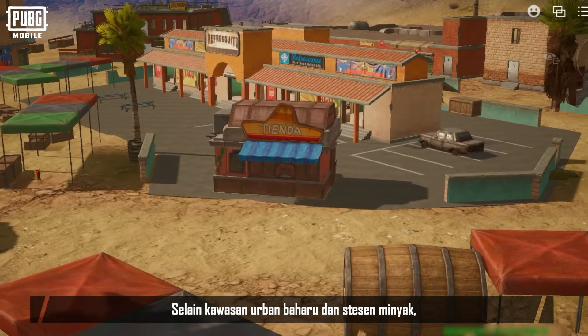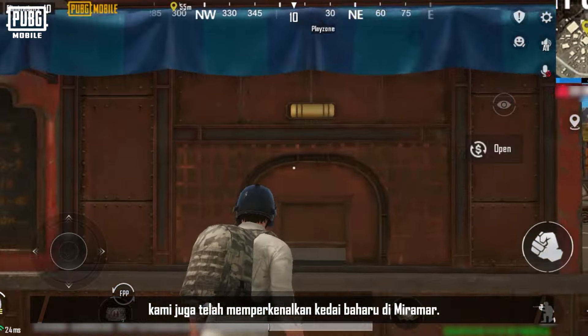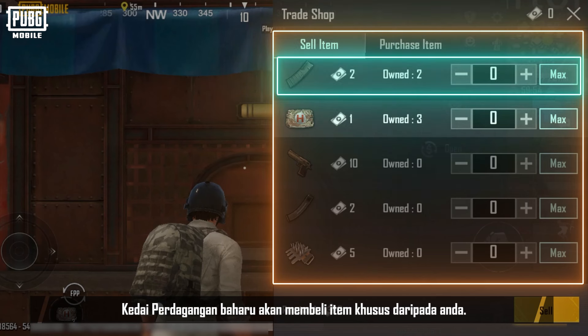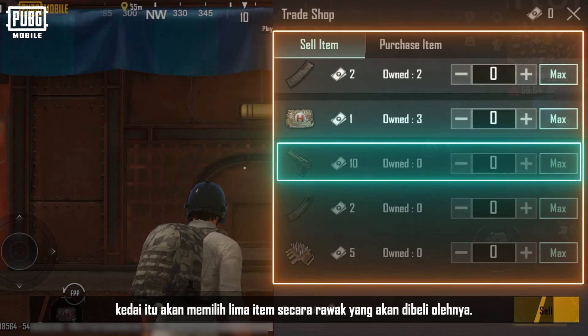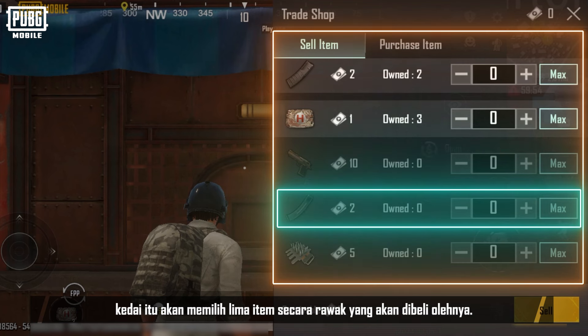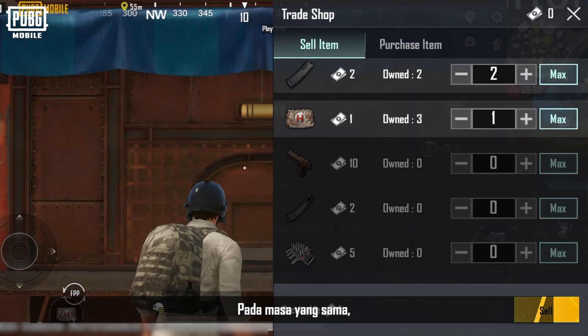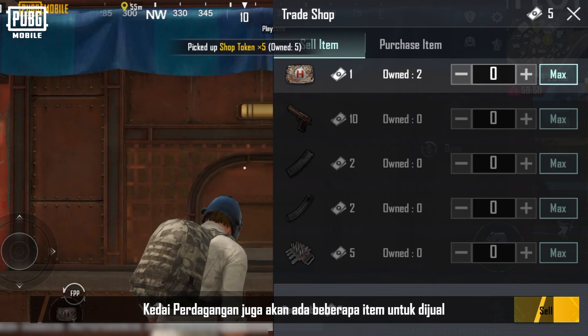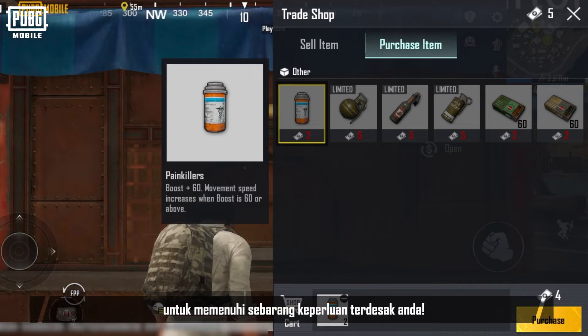In addition to new urban areas and gas stations, we've also introduced a new shop in Miramar. The new trade shop will buy specific items from you. In every match, the shop randomly selects five items that it will purchase. Once you obtain supplies needed by the trade shop, you can trade them for tokens. At the same time, the trade shop will also have a few items for sale to meet any pressing needs you have.